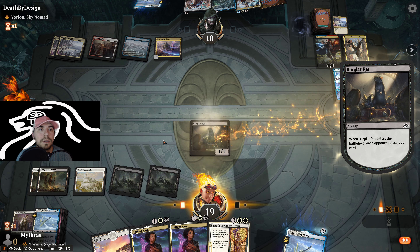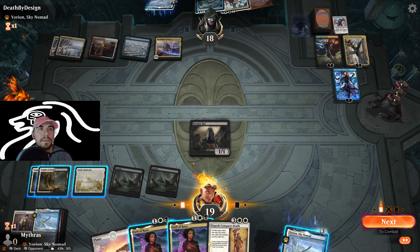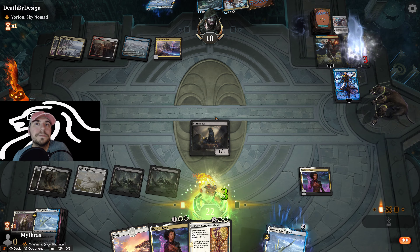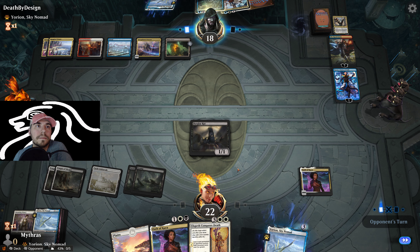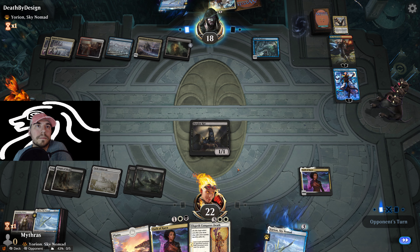Rats first. And then both are set. We're going to pull Typhoon here with Elspeth. This is down 8.